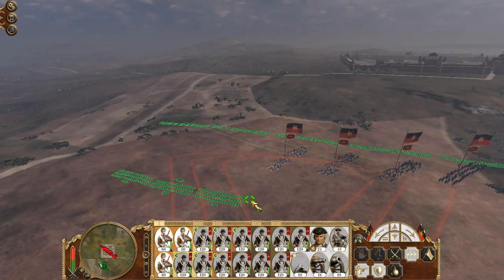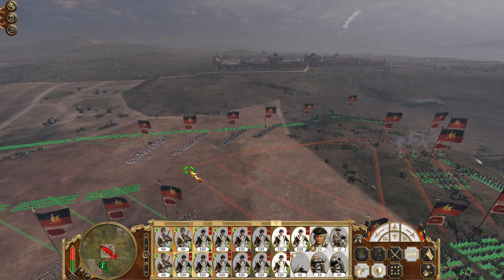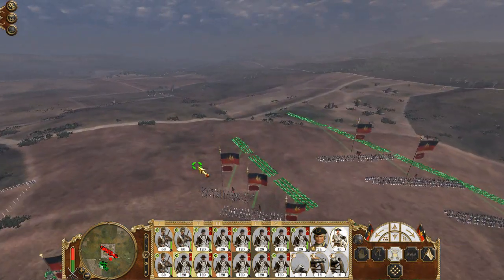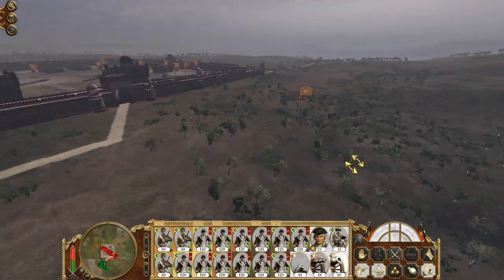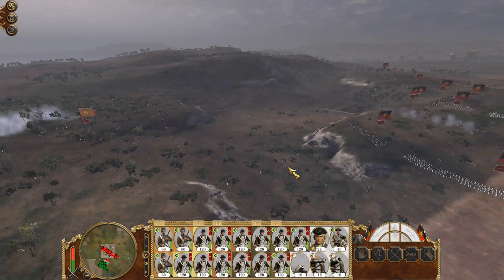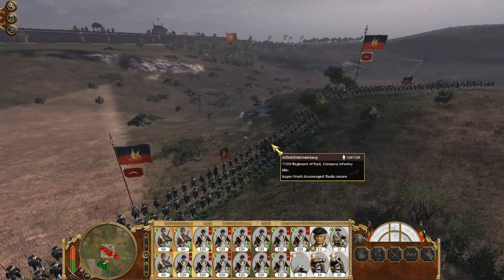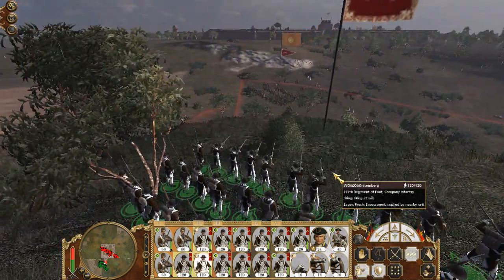The Grenadiers stand behind them like so, and this unit of line infantry stands behind these like so. The battle has begun with the firing of my artillery. And they're really going to send some Pindari horsemen against a massive barrage of all the muskets in the world, basically. In all honesty, I don't think that's a good idea. But you know, you do you.